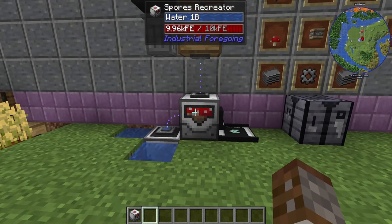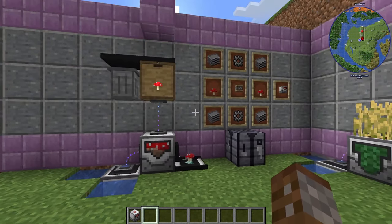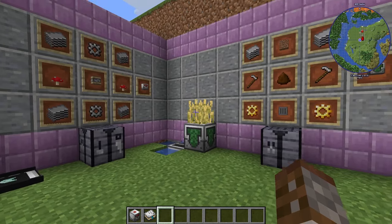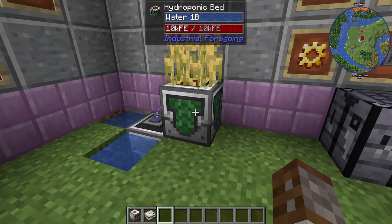The other cool thing about the Spore Recreator is that you can use it on nether warped mushrooms too. All you have to do is put lava inside it as well.